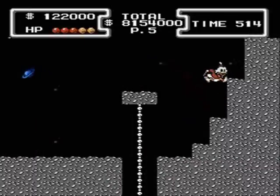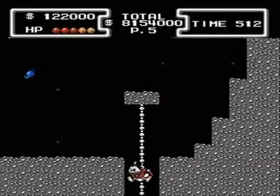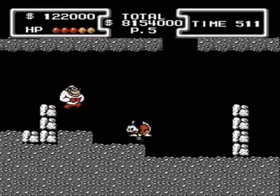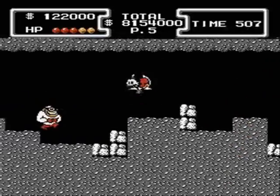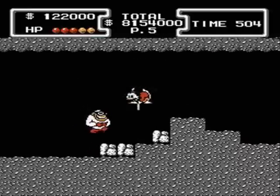That key will enable you to get to the final part of the area. You need to be careful when dealing with the Beagle Boys — they'll not only do damage to you, but also swipe $10,000 off of you if you hit them.